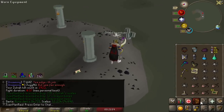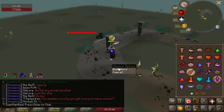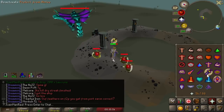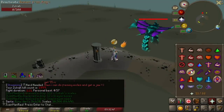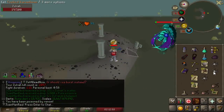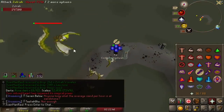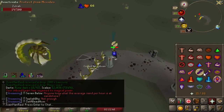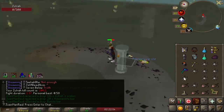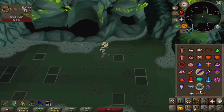Someone yesterday asked me if it's possible to get sub-1 minute without a T-bow. 2,000 KC right here boys. It already died — easy. Some deaths are just inevitable, but it's all right — a death here and there keeps you humble. And this one is not that bad.